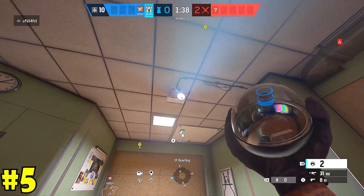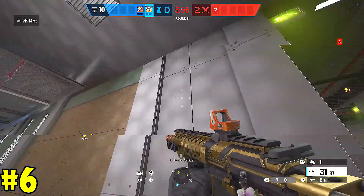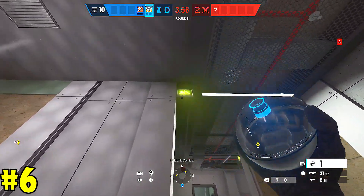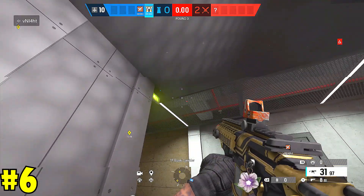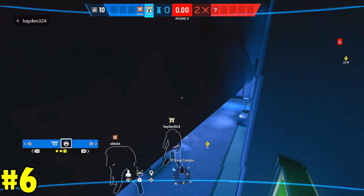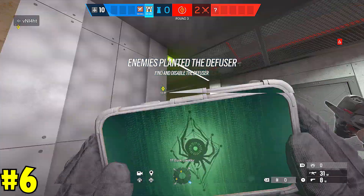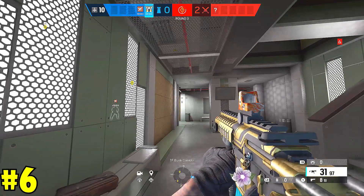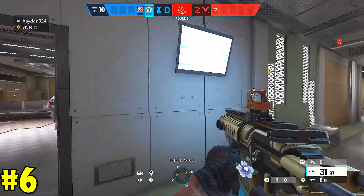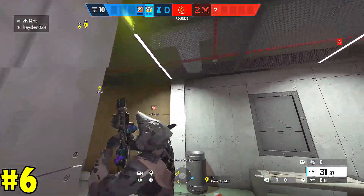Our next cam is for Briefing — this one's really easy. You're just going to put it in the projector. It blends in, it looks like it's part of the projector, and this lets you see anyone coming in through site. The final cam for Briefing: you want to go in Bunk Corridor, look south in this little corner above the stairway sign, right in that dark corner. This Valkcam is absolutely amazing — best for last. This lets you see anyone in this hallway. It's super hidden, they have to go out of their way to look at it, and they're not going to find this unless they have an IQ or someone on your team is ratting for the enemy. Don't get Elo trapped.